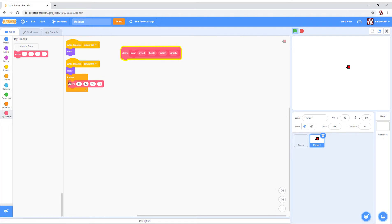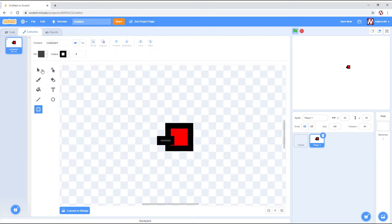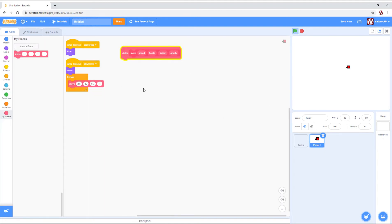Speed is how fast we want to move side to side. Height is how high it'll jump. Friction is just to make it move smoother — I recommend putting that at 0.7. Gravity is how it will make it look as realistic as it can while we're falling, so make sure that's negative 1.